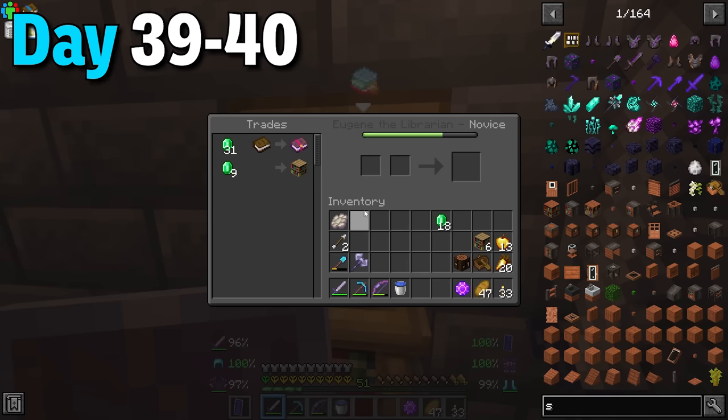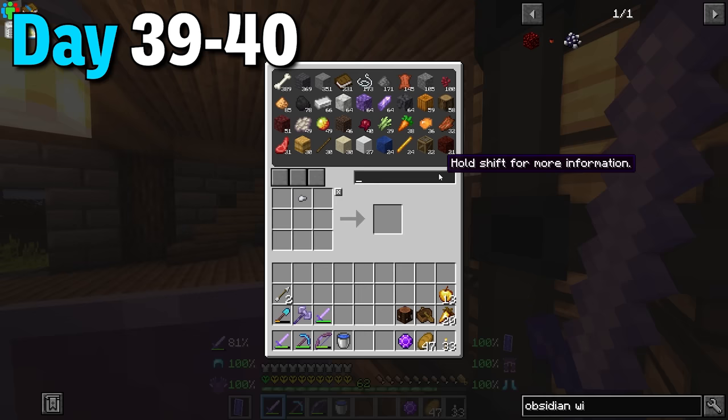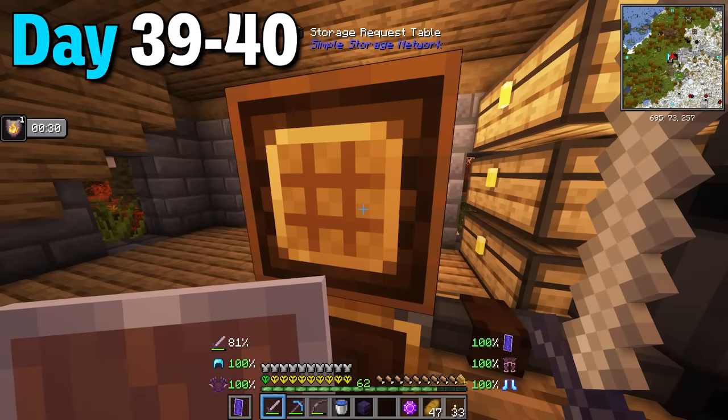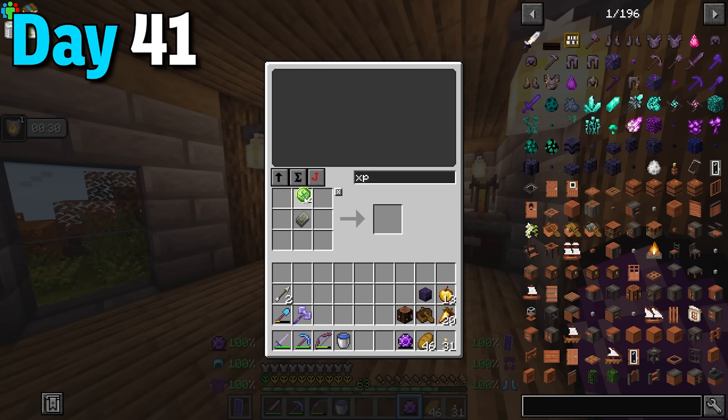With some spare emeralds I wanted to advance the librarian's trades so I started buying bookshelves and lanterns. To end these days I made a few obsidian with iron and turned them into obsidian ingots, then all of that into an obsidian skull. I had a stellarite piece but needed one more expectrified orb so I went to the mines and found the last one. With all of that I made an eternal stella and combined it with the obsidian skull to get permanent fire resistance.